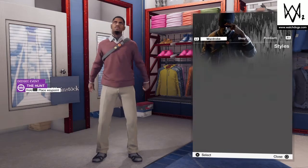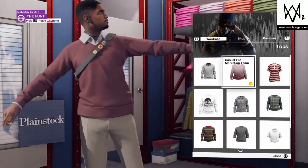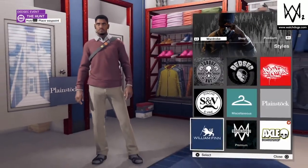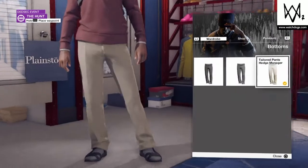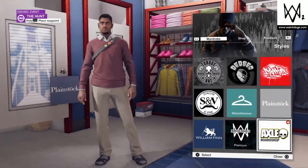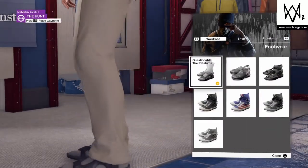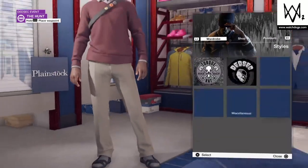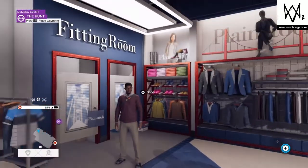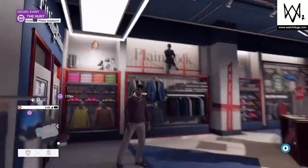For this outfit you guys want to go to Plain Stock, and that's where you'll find this top. For the pants you guys want to go to William Finn and get these tailored pants. For the shoes, those are also at Plain Stock. For the hat and glasses, you guys don't want either of those. This is outfit number three.